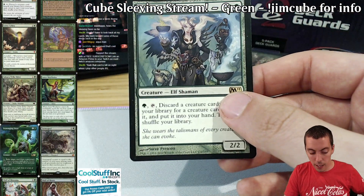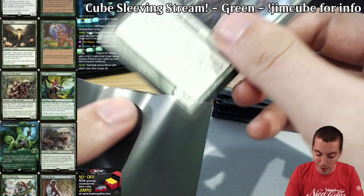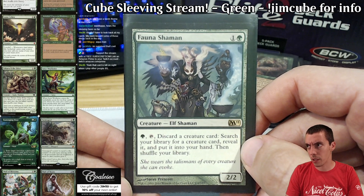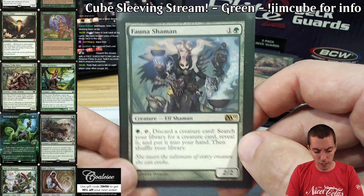Then we have Fauna Shaman — another kind of graveyard-y card. You can tutor up Bloodghast and stuff. It's basically the creature version of Survival of the Fittest — it's a bear also. There aren't really any strict creature combos in my cube, but it's just cool stuff to get. A cool value card. I like it a lot.